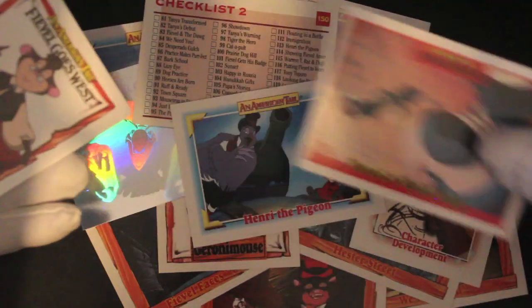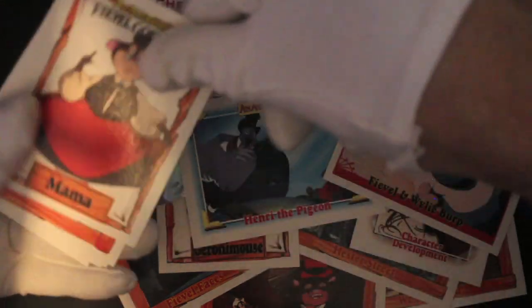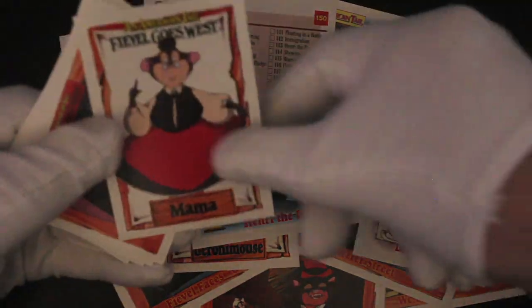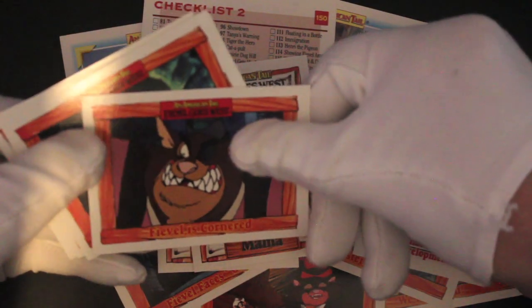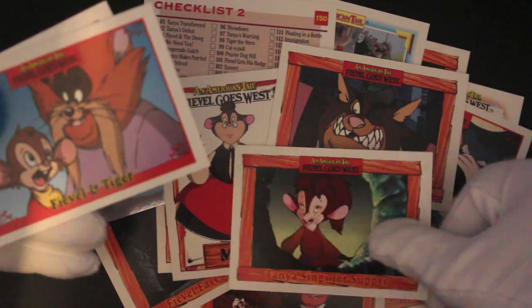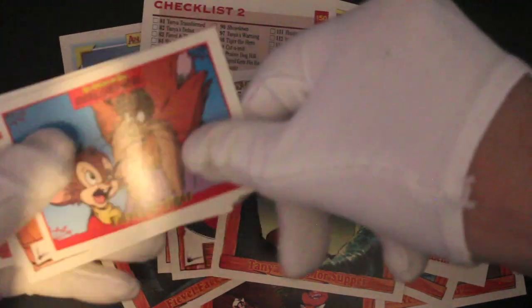We've got a dog — Wiley Burp. Is he supposed to be like Wyatt Earp? I think so, that's the joke! Fievel is cornered — Fievel or Fievel... and Tiger.